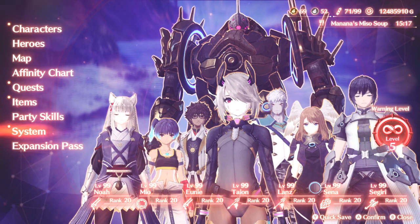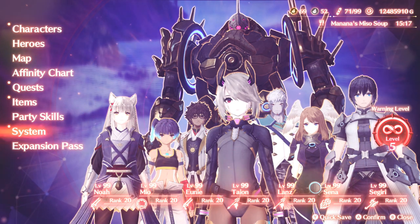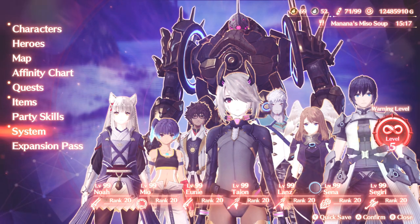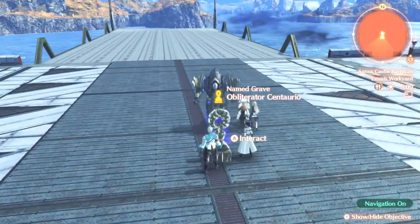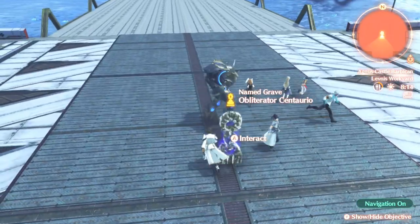I really like Sigiri as being almost like an accessory for a Chain Attack. She's not a particularly powerful unit, but that's the thing about Xenoblade 3 - everyone works as a team, everyone pitches in, and all these people work together to overcome the odds, and that's what we're going to see in today's demonstration. So we're going to be fighting against Obliterator Centario over in the Agnes Castle Levenous Workyard. This is one of the highest level unique monsters, and we're going to be fighting him on hard mode to give him more HP so you can get a better understanding of how damage can make a difference in a Chain Attack with Sigiri in your party.